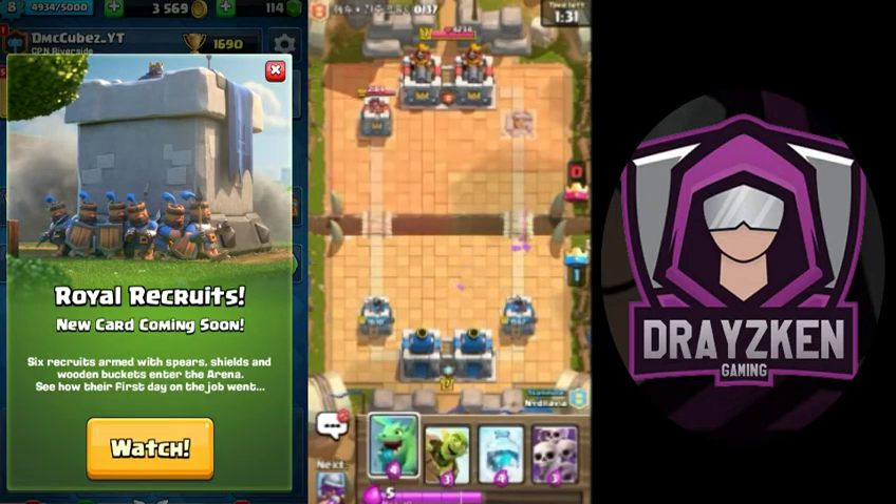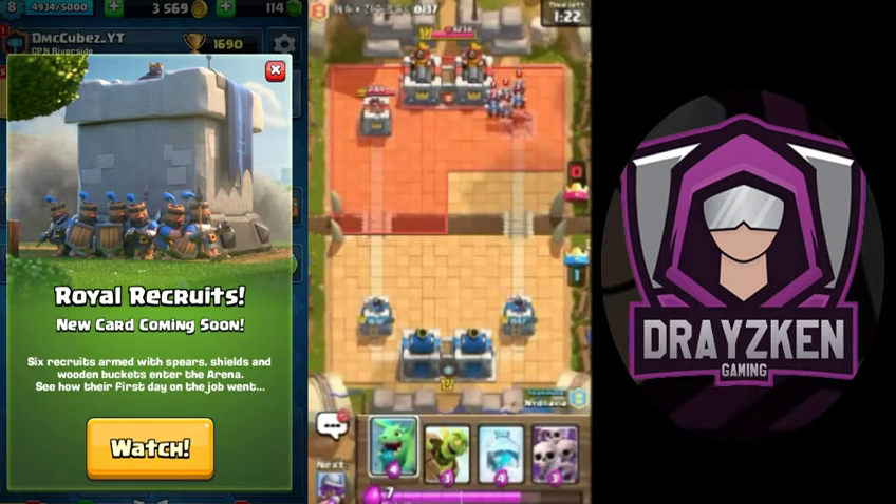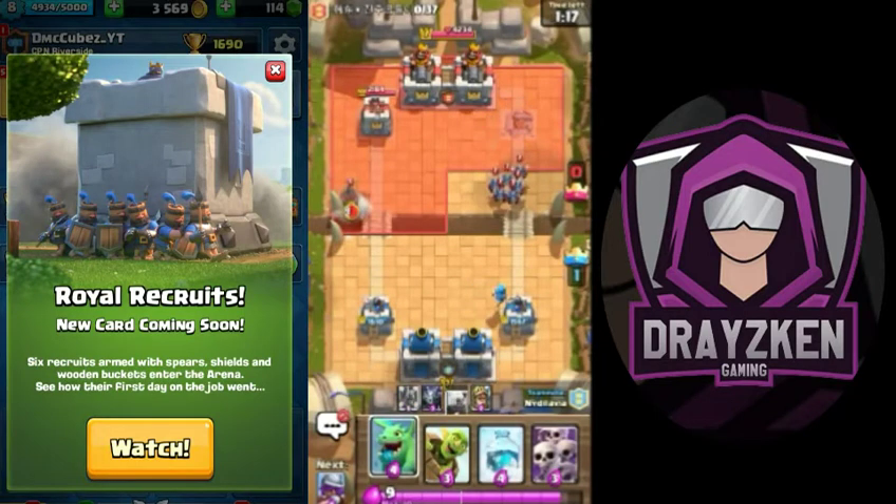Okay, now I'm gonna push the left side. I don't want to go straight for that three-crown — just wait for the elixir to load up. Okay, we got Minions.